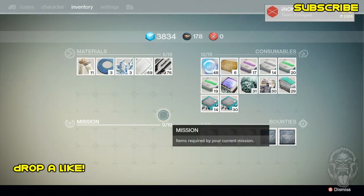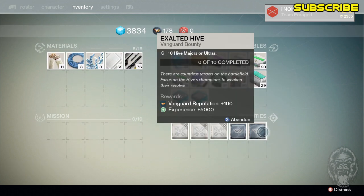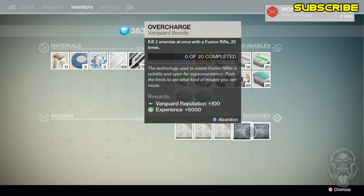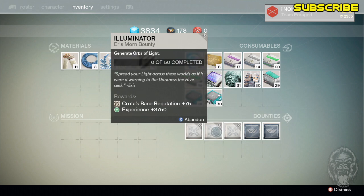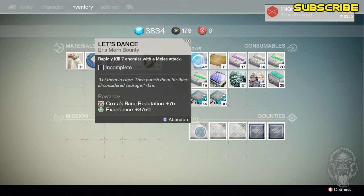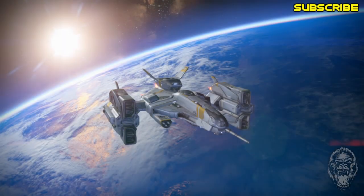For today's bounties we're going to do a total of 21,250 experience points within a few minutes. The bounties you want to grab are: kill 10 Hive Majors or Ultras, kill two enemies at once with a fusion rifle 20 times, kill Hives using a Blade Sword on Earth, generate Orbs of Light, and rapidly kill seven enemies with a melee attack. All of these add up to 21,250.